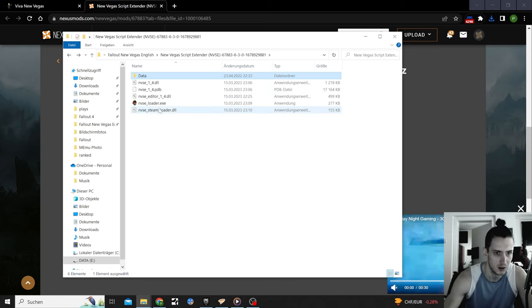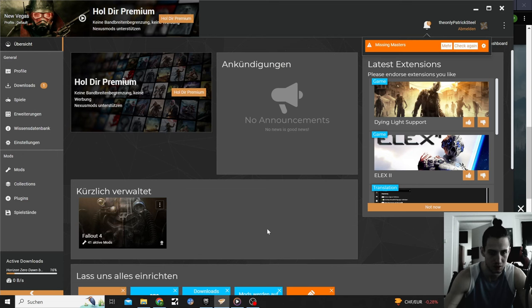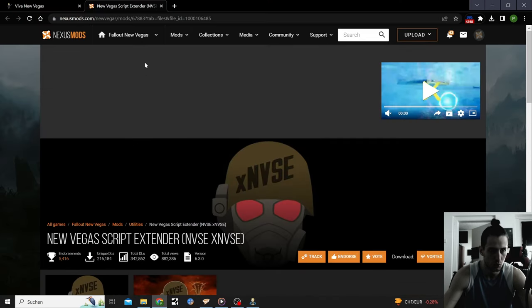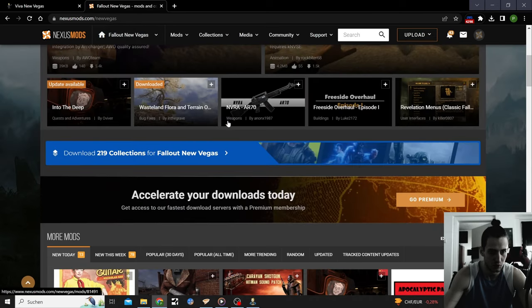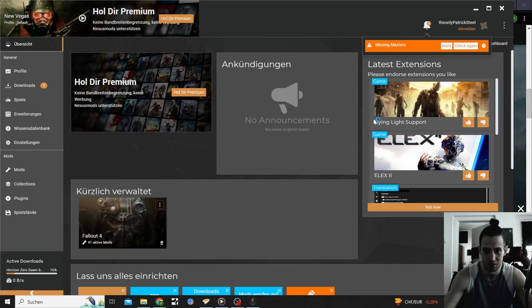I don't think you need to drag that in manually anymore. Vortex managed it — if it's a manual download the process changes, but I think I can just put it here and leave it. Let's start up the game and see if it crashes immediately. I've got 18 mods that I need to delete now because I'm getting the New Vegas Script Extender installed. If you don't want Viva Las Vegas, there are plenty of other mods to make your game run smoother.